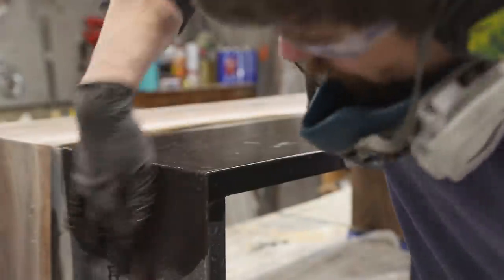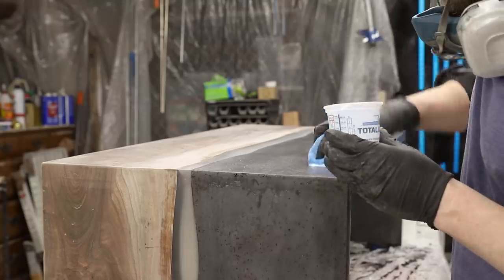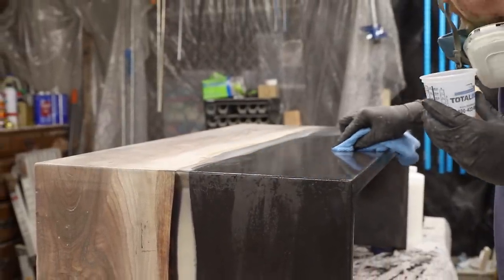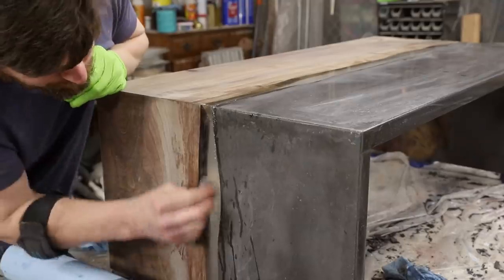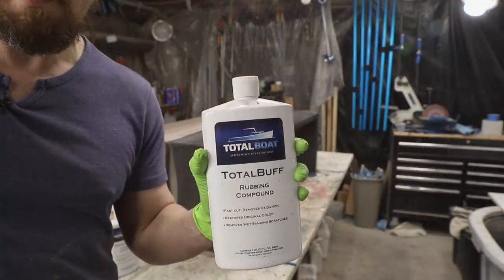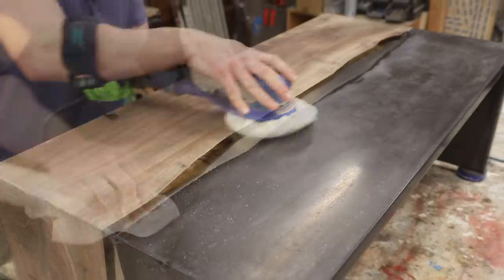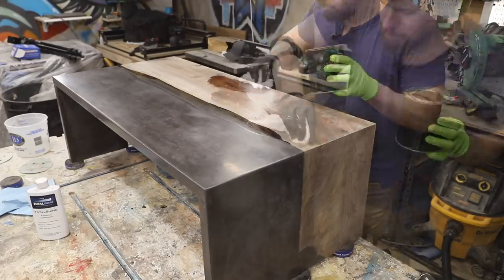I polished everything up to 400 grit and then applied the concrete sealer — I had to stop here because the sealer won't absorb into the concrete if you polish past 400 grit. After letting the sealer cure overnight, I continued to wet sand the epoxy up to 5000 grit. The last step to get the epoxy beautifully clear is polishing with TotalBoat's rubbing compound followed by its finishing compound, then I applied Maker Brand Simple Finish to the wood.